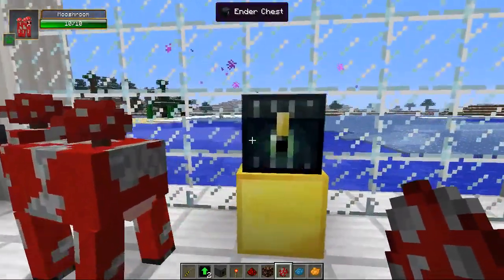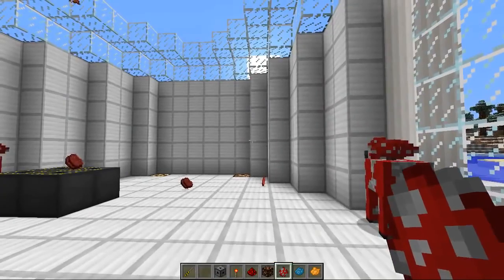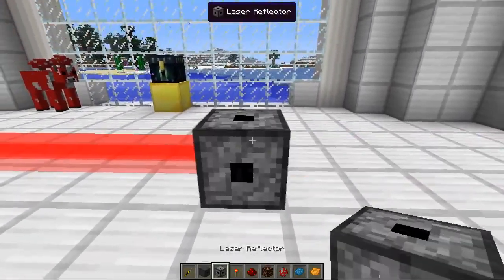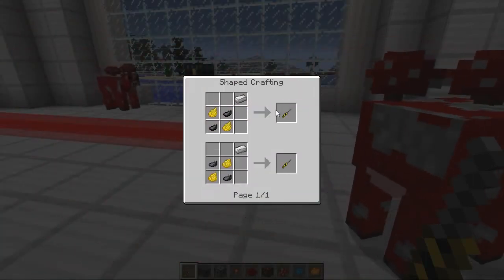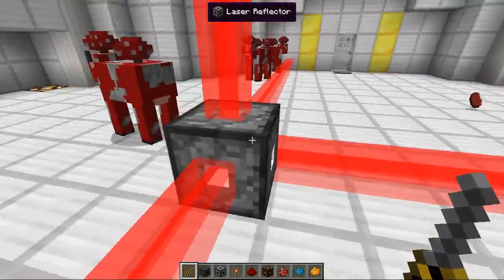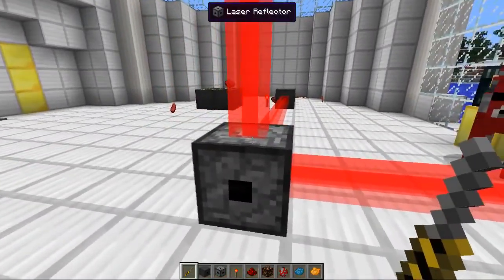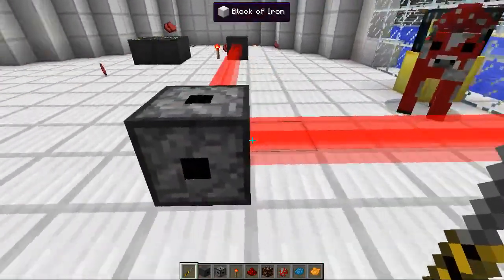We've got mushroom death everywhere, but we're also going to take a look at some other lasers which have a more practical use. This one is the laser reflector, and it will reflect lasers in different directions. You can place it down, activate it with redstone, and use the screwdriver — which requires a simple iron ingot, two ink sacks, and two dandelion yellow — to click each side and reflect it. You need to activate the one the laser is going into, and then whatever side you right-click with the screwdriver will reflect it in that direction. You can have lasers going in every direction you please.